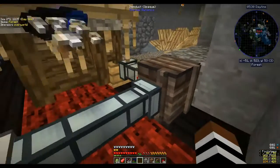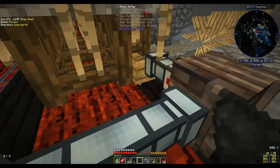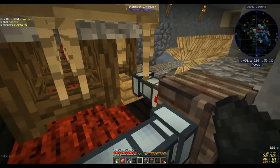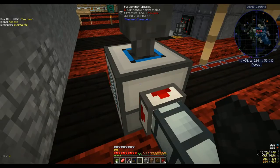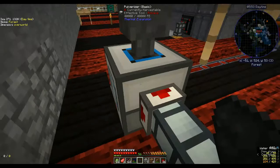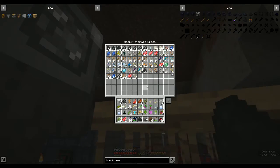I made the sieving table and was going to put it all on camera, but I couldn't get the hopper hooked up to the auto sifter — no matter how I tried it would always hook up underneath and merge the two. In the end I put in an item duct. So I've got my cobble gen feeding into a hopper, into the pulverizer which makes gravel and sometimes sand, and that travels into the storage crate which feeds into the sieve.